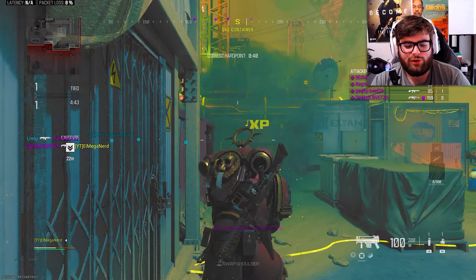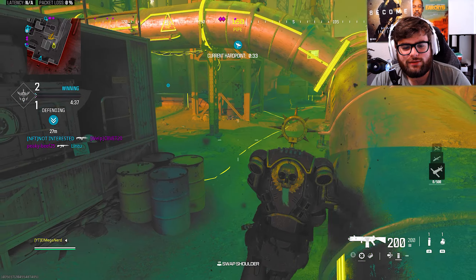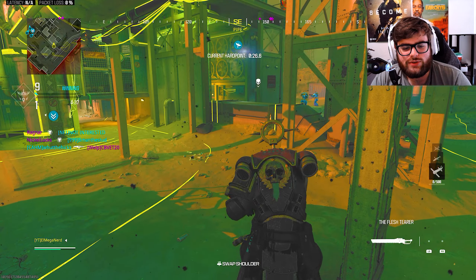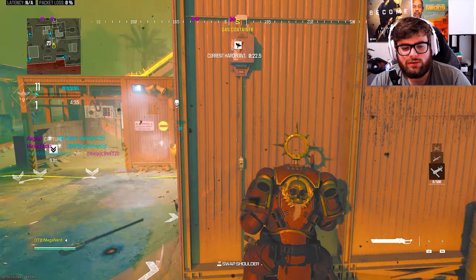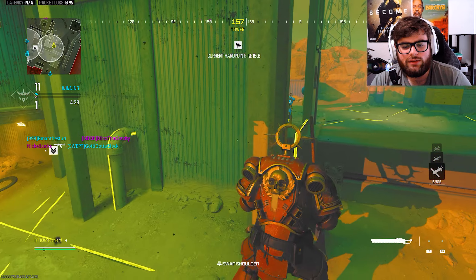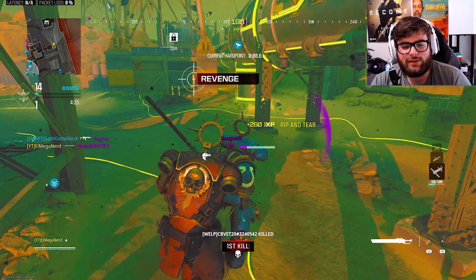Oh my god, he was so close to death. Alright, there's a sword here. So I guess the melee weapon is in the skin of the Warhammer bundle that you can buy on the shop. Oh okay, yeah, that's a one-hit kill!